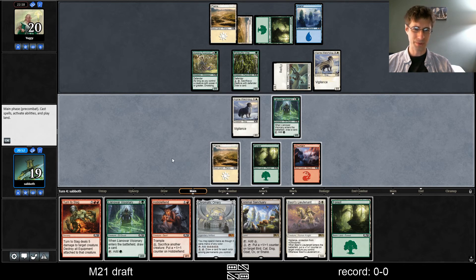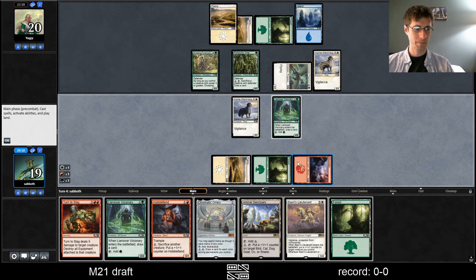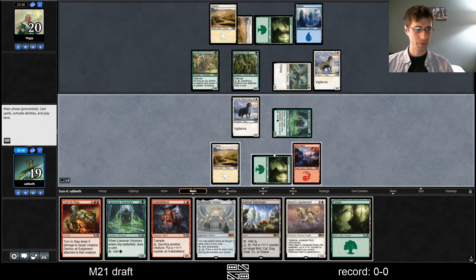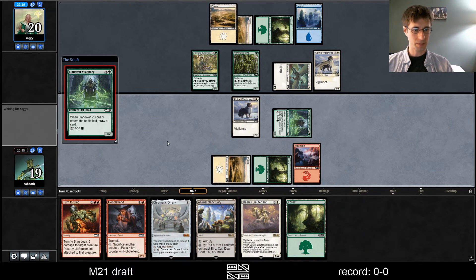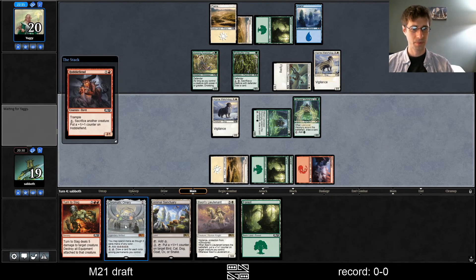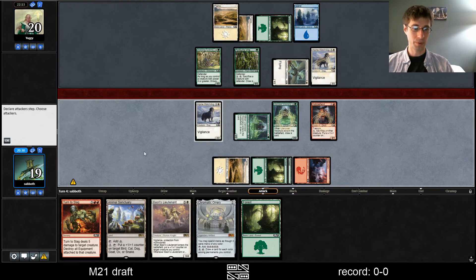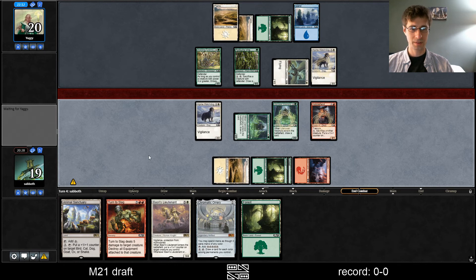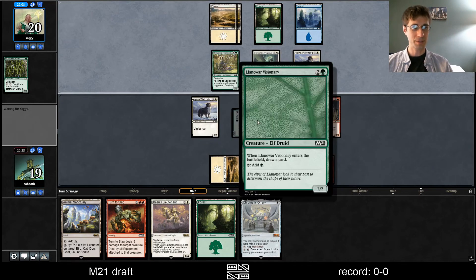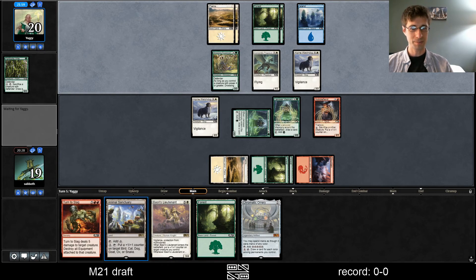The sooner we get out Orrery, the better. We need to tap better than this — tap with the Visionary, then we'll have red left over for the Hobblefiend. We'll have Orrery plus Turn to Slag next turn. That's how you win games of Magic. They're tapping the vine — I thought they were going to Swift Vengeance the Visionary and mess up all my plans.